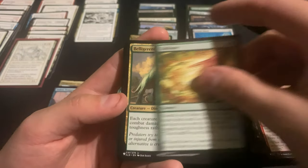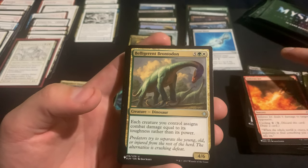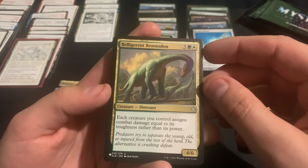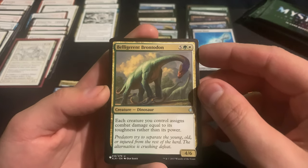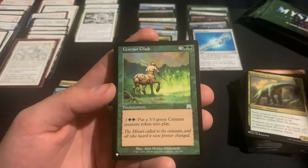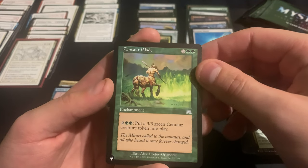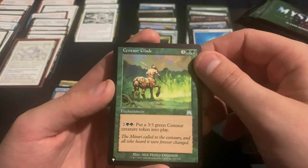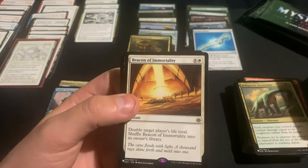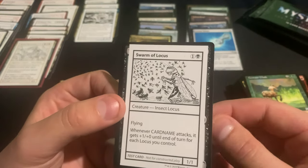It's got printing in here and also reprinted — what's it in? Like reprinted in MH2. I guess that's only in Collectors. And then the Mystical Archive — I guess the Archive is a limited run too. Centaur Glade, Beacon of Immortality, and Swarm of Locus.